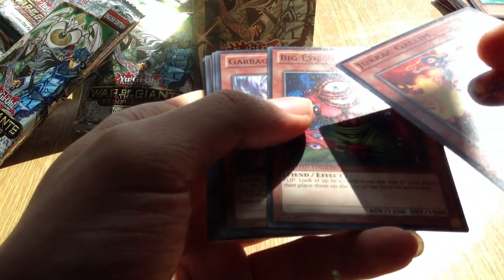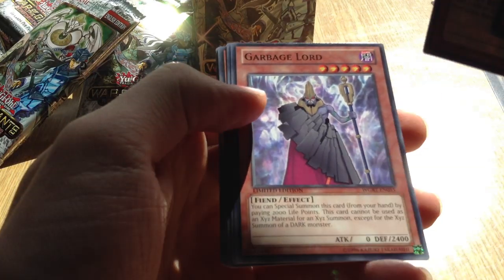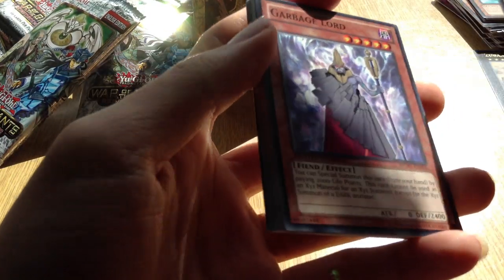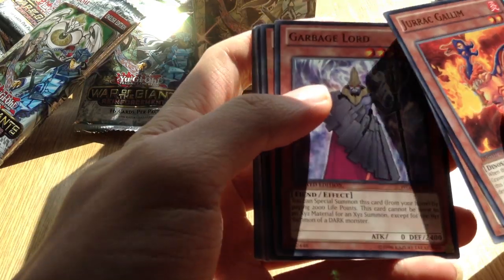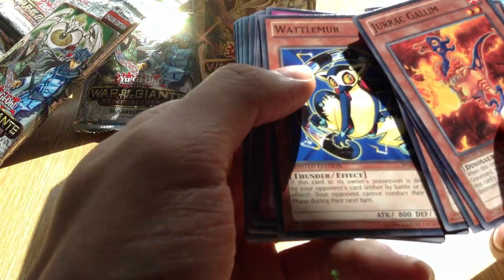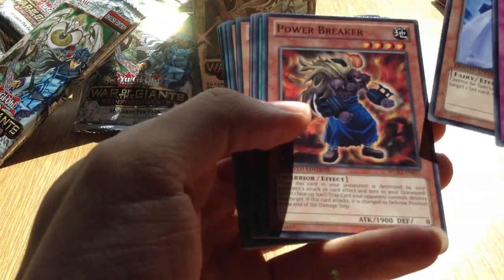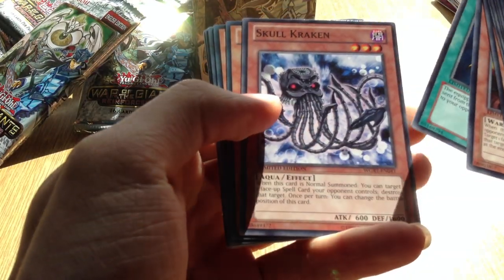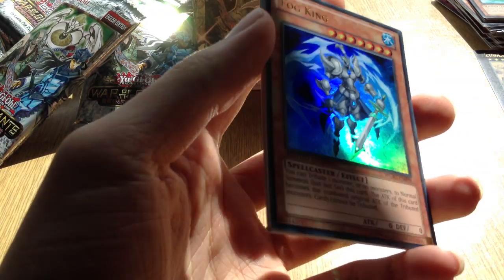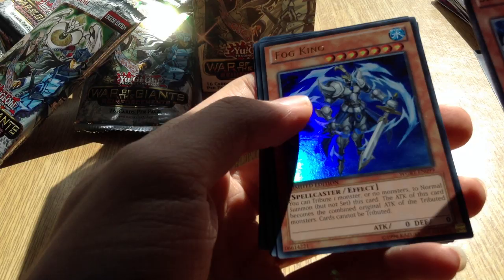Jirat Galen, Big Eye - see that? Big Eye! Kind of a cheeky thing. Garbage Lord, Wattlima, Reverse Glasses, White Night Queen, Power Breaker, Black Pendant, Skull Kraken, and a Fog King. Was actually quite good before, but without Dragon Ruler this card is kind of useless.